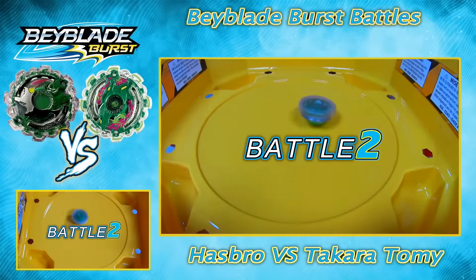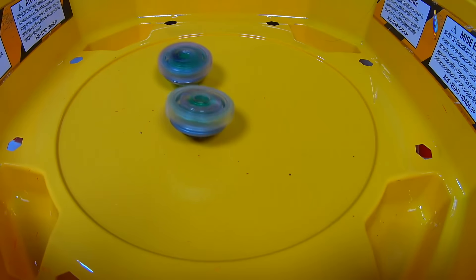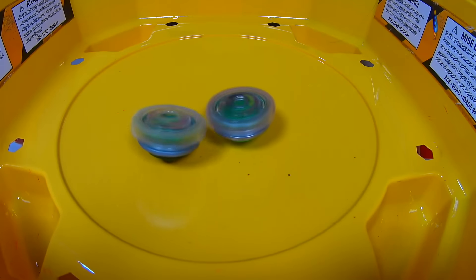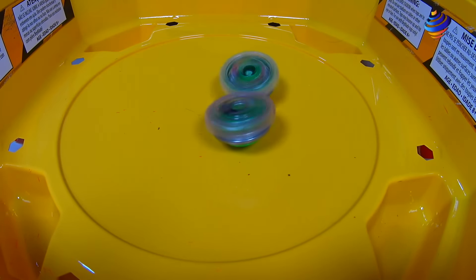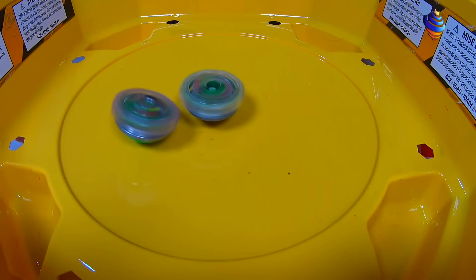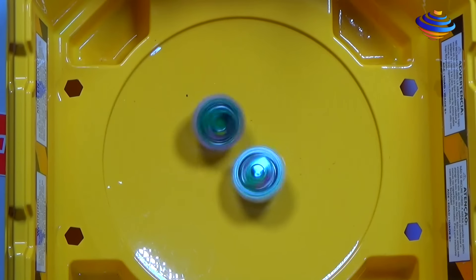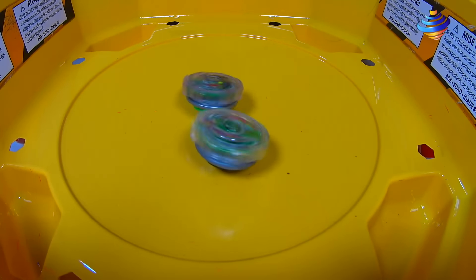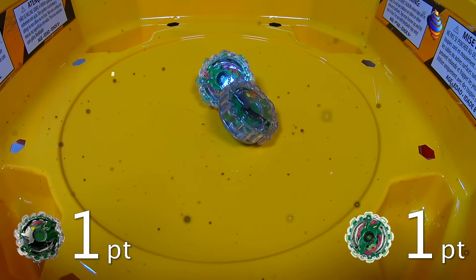Battle 2 — 3, 2, 1, let it rip! And 3, 2, 1, go shoot! Will it be Takara-Tami Kirbyus or Hasbro Kirbyus? Hasbro's not doing really anything. Takara-Tami's kind of moving around the base stadium. The Hasbro Kirbyus is holding up pretty well — it does have a little bit more stamina than the Takara-Tami one, getting a few attacks here and there. Takara-Tami spun a little bit at the end, giving us the advantage with a score of 1-1. They're both tied, so let's see who breaks the tie in Battle 3.